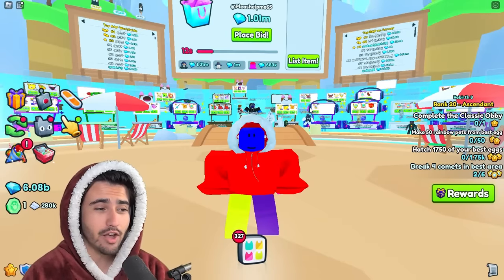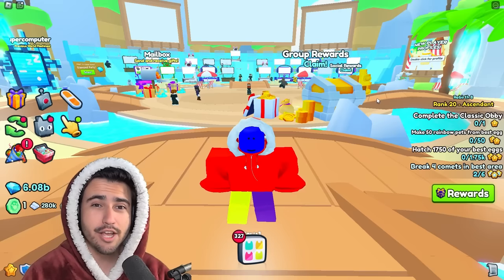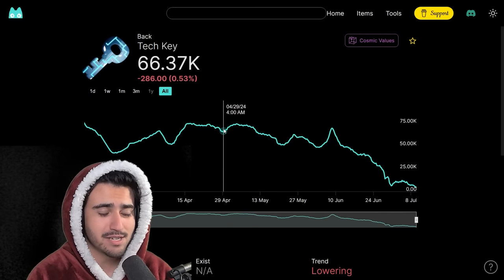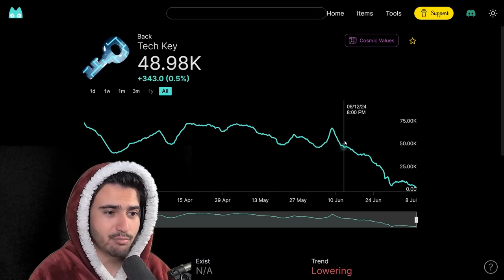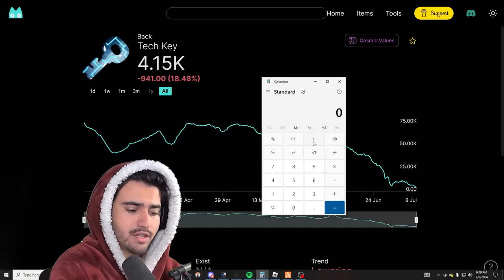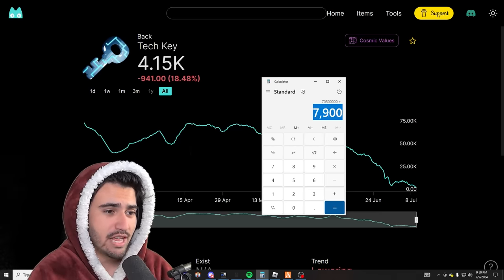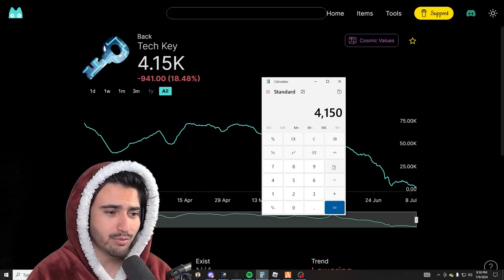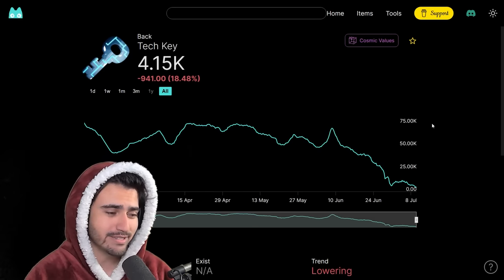This actually isn't the only item that has been manipulated in the past week. The next item is the tech key. Looking at the graph, these were selling for 60,000, then there was a massive nerf to the odds of getting the huge from this key, so the price did plummet. If we take the price of the huge cyber agony — 70.5 million — and divide by the odds of one in 7,900, you would break even buying these keys at 9,000. At the current 4,150 price range, multiplied by 7,900, you're getting the huge cyber agony for only 32 million diamonds.